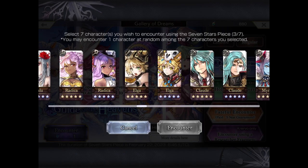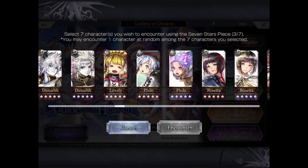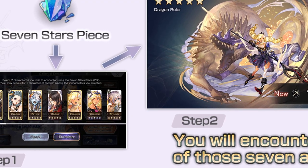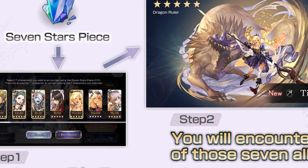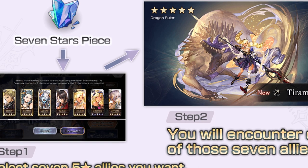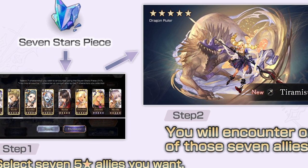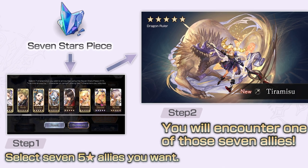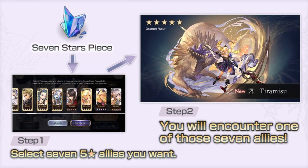The good news is you get to use a 7 Stars Piece on your first trial month, so if you haven't, you can do so already. And if you don't want to pay, just remember to cancel your subscription once the month is over. If you do pay, you'll only get to activate the 7 Stars Piece once every 3 months.